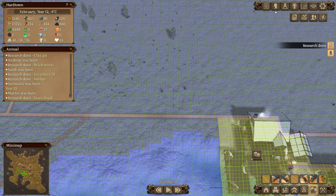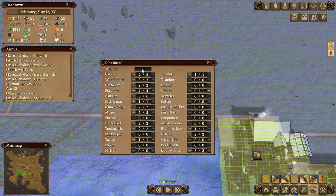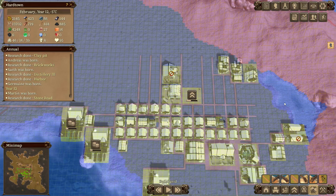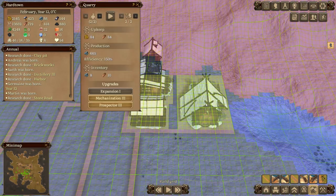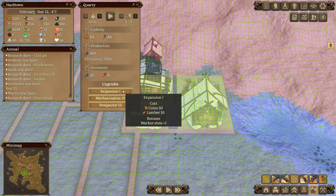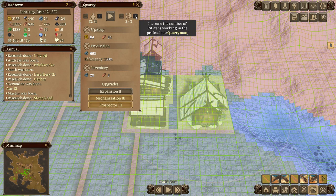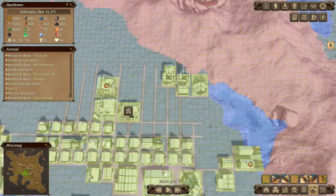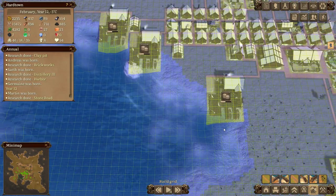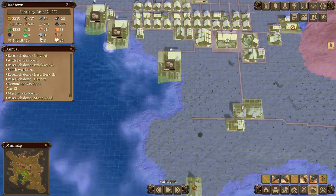How are we doing people-wise? We've got one extra worker right now, so I'm tempted - because we are going to need a fair amount of stone - to get another person in the quarry. You know what? Yeah, let's do it. There we go, extra person in the quarry to crank out a bit more stone, although to be honest we're just going to buy everything we need because we're going to have more money than God when this is done.